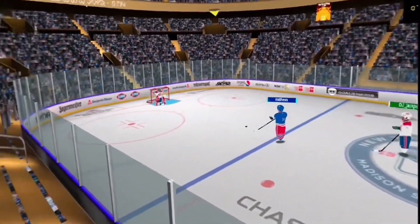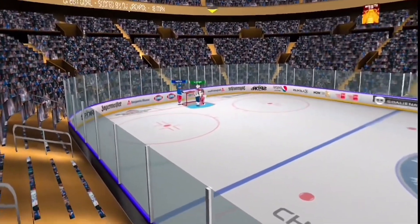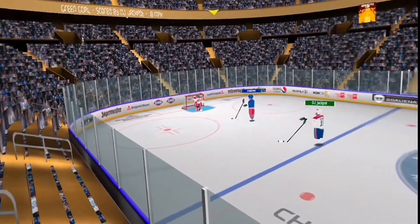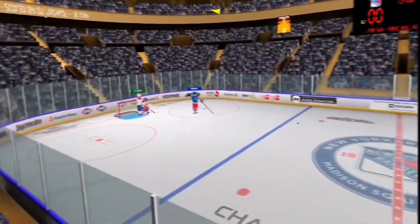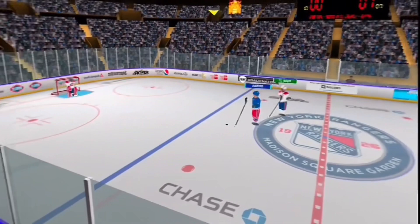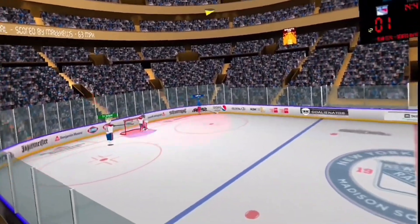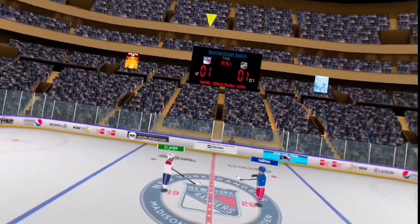As Matthew wins the faceoff, he's on a breakaway right after the goal. Can he score? He shoots, he misses — blocked by the Canadian's goalie. Another breakaway by Matthew, he's coming down the ice, he makes a move, he shoots, he misses again. Blocked by the Canadian's goalie. Someone get this guy the Vezina. Matthew with the puck at center ice, makes a move, gets around DJ, into the Canadian's defensive zone. He shoots, he scores. Matthew with the goal — making it a tying 1-1 at 12 to 7 shots.